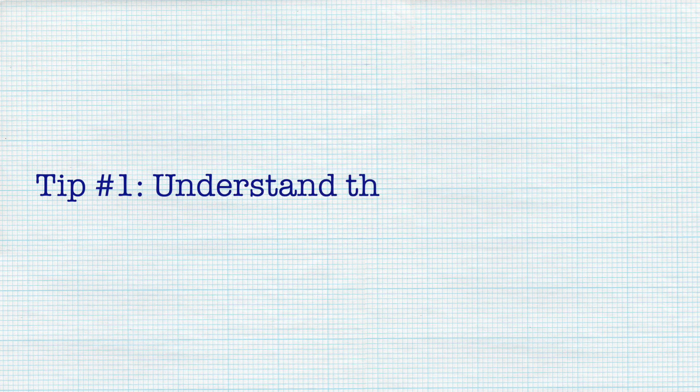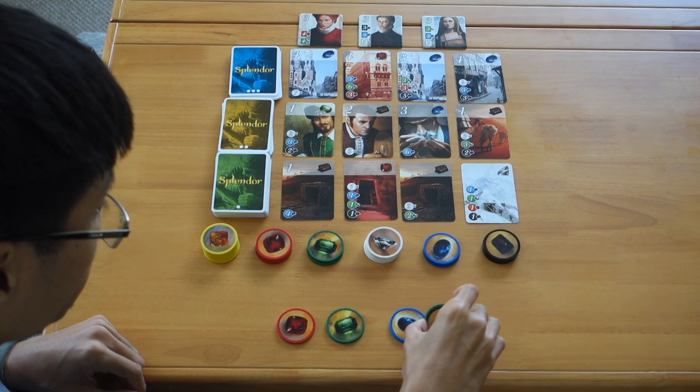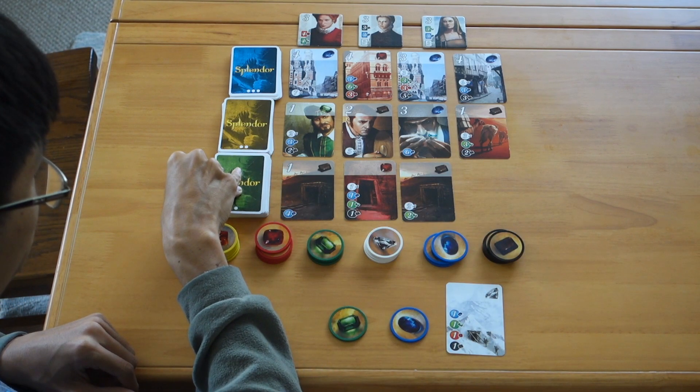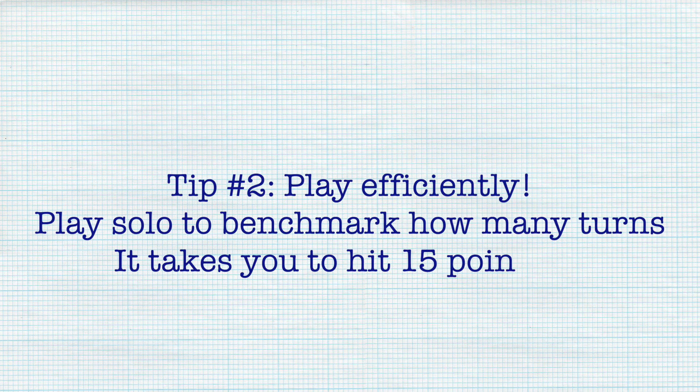Tip number one: do understand the goals and incentives of the game. Remember how I was grabbing gems and cards to build the gem card engine? Splendor promotes that type of play, and early on you should do just that. But that focus on engine building may cause you to lose track of Splendor's true objective. The winner isn't the person who builds the splashiest engine — it is the first person to reach at least 15 points. How you get there is up to you, but you'll need to get there before everyone else, either by playing as efficiently as possible or finding ways to slow other players down. The name of the game is action efficiency.